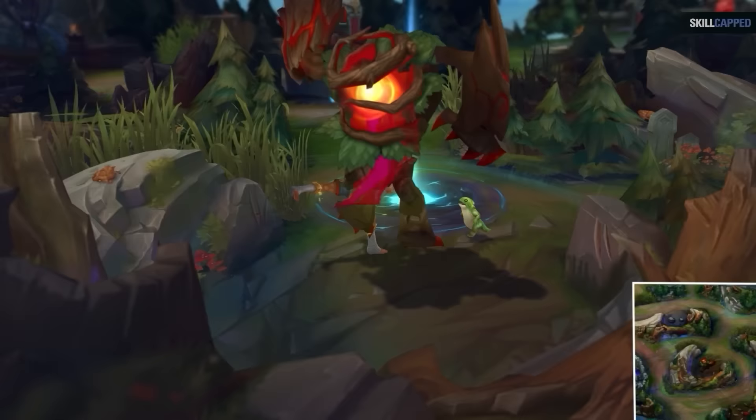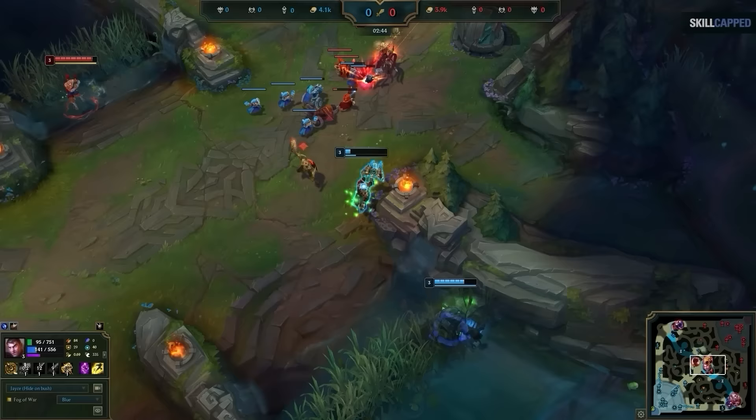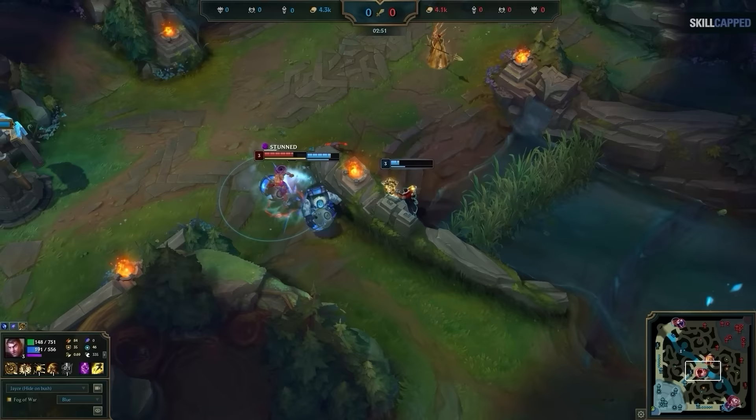Here you see the enemy Lee Sin does red, Krugs, into raptors. Despite placing the ward so early, it stays alive long enough to catch Lee Sin not only doing raptors, but then also looking to gank mid lane. Lee Sin clearly thinks he'll be adding a Faker kill to his highlight reel. In reality, he just activated Faker's trap card, setting up an incredibly easy counter gank. With one simple ward, he shuts down the enemy jungler in the first 3 minutes and gets first blood.